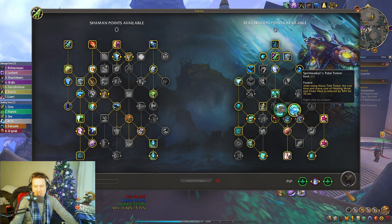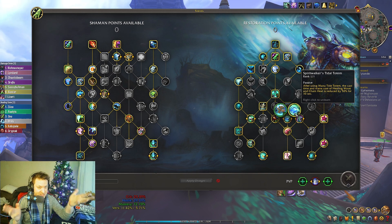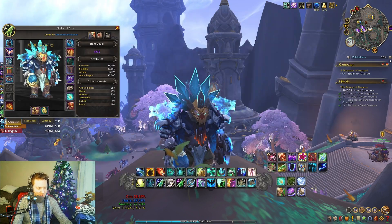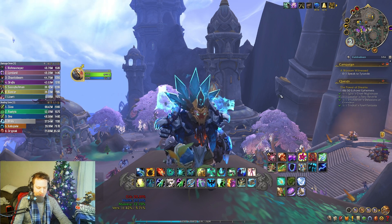Spirit Walker's Tidal Totem is huge. This allows you to just cast Chain Heal over and over again. You get about seven to eight Chain Heals in that window. Not only are you Chain Healing everybody for basically free, but you're adding Tidal Reservoirs, which is that tier set bonus we have right now as well.